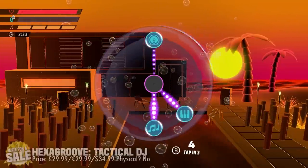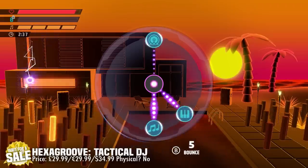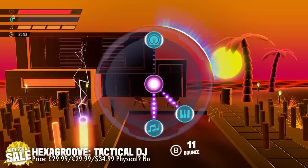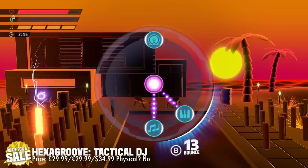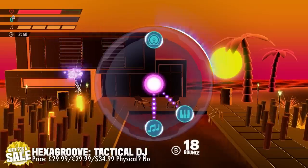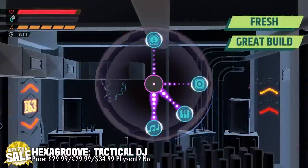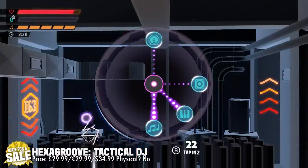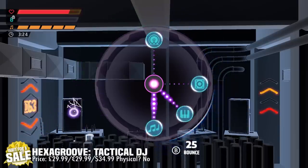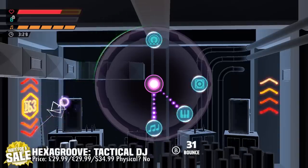Next up is a game called Hexa Groove Tactical DJ on the Nintendo Switch, and it's quite a tricky one to put into words. It's a rhythm game come DJ simulator whereby, as you progress through the game, you'll unlock over 400 unique instrumental loops. You can see this circle in the middle of the screen, and you essentially just ensure that these stay blue. As they turn green, the crowd are starting to lose interest, and you shift over to a different riff, trying to maintain time.